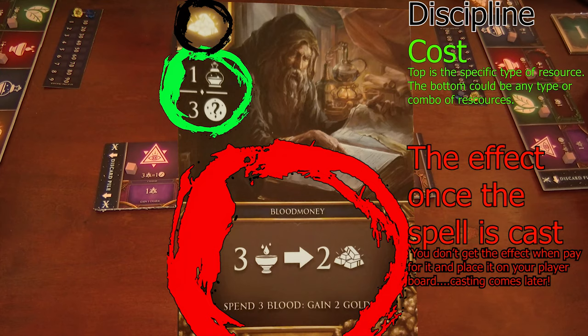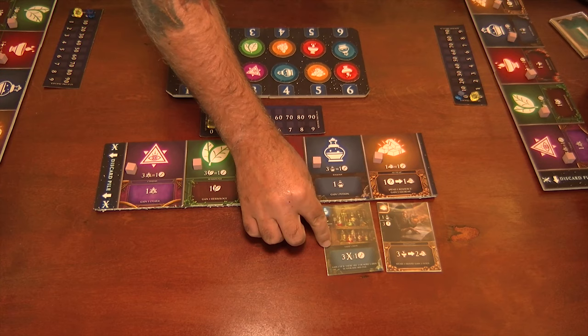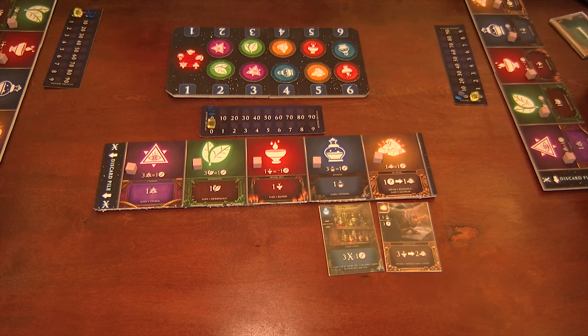I'm going to go ahead and draft this card. The next thing you'll do is pass the remaining five cards — because you started with six — to the next player. On rounds one and three, you'll pass to the left, and on round two, you'll pass to the right. That'll give you a new hand of five cards to choose from. As my instincts are telling me, I am looking for something that's going to help me with resources and victory points, and this one has no casting cost. So I'm going to go ahead and pop that down onto my player board and then pass my cards along.